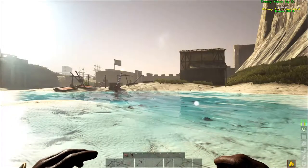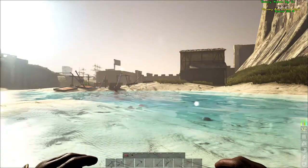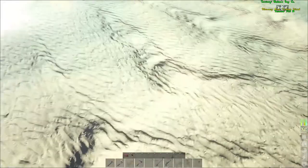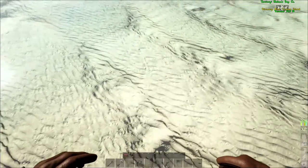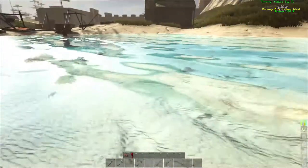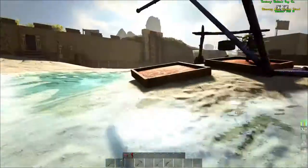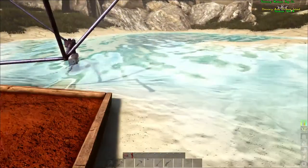Another way you can obtain water is by going to an island that actually has a fresh water source on it, such as this one. You can go ahead and drink the water from the pool and hydrate yourself very easily without wasting any water whatsoever. You can also use this for farming and other things you'll need it for, and to fill your pouch.